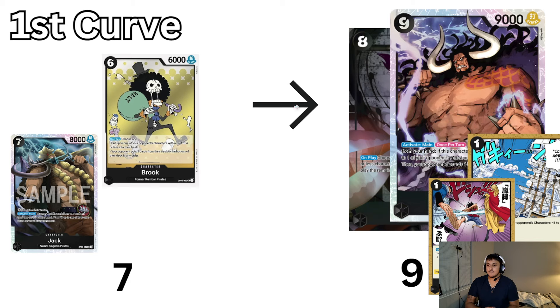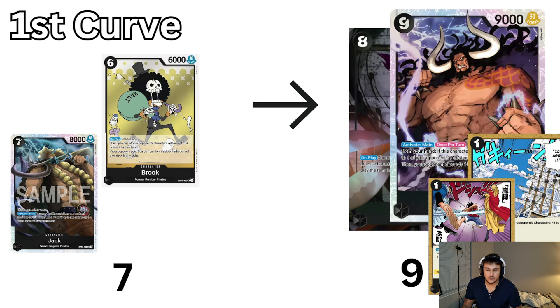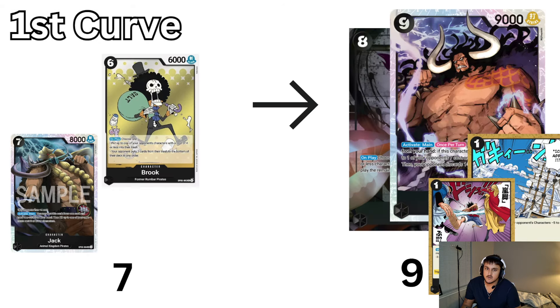On 7-Dawn, you're going to just slap Jack down unless they play Kuzan — but you need to get rid of the Kuzan with what we just talked about. If you don't have Jack, 6-cost Brook's another option to get rid of one of their units on the board. On the list I put 3 copies of Jack; I do not think 4 copies is necessary. You will see enough, and a lot of times missing the Jack on 7 you can play it later.